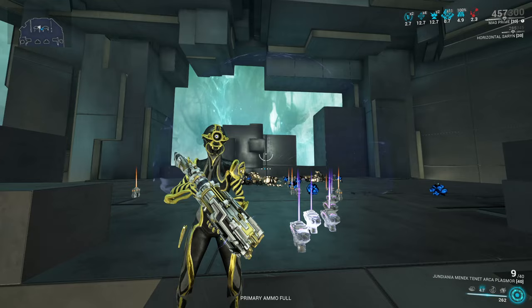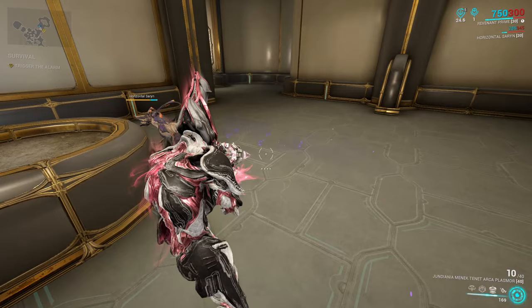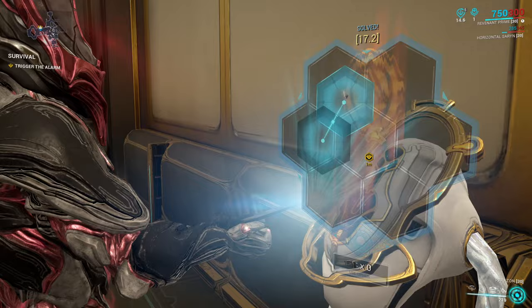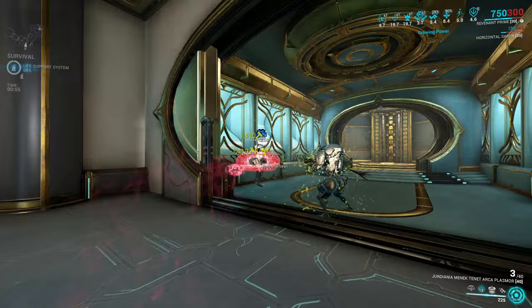Let's go jump into the Steel Path on Revenant, and you can see it in some actual gameplay. Here we are in the Void on Mot on the Steel Path, my favorite place to test things for you guys. Just stating that a Panzer Vulpaphyla is a great companion, because any build that has to do with Slash and Viral, the Panzer is your best bet for it, and it's really easy to hit the spores because of the huge projectile that the Tenet Arcaplasmore offers. I'm using the Corrosive version here because it feels a little bit better to use in base Steel Path content.